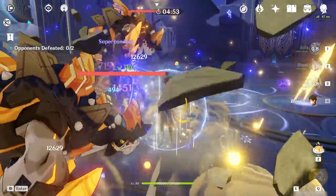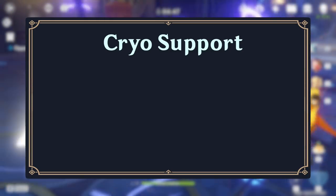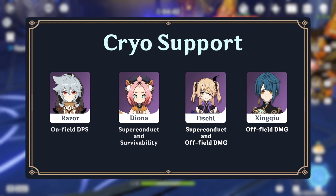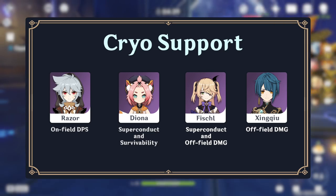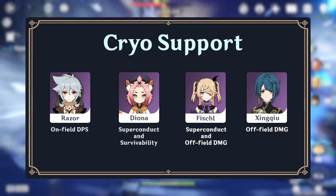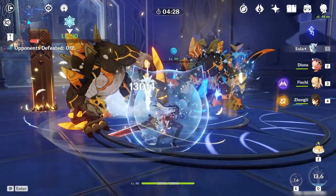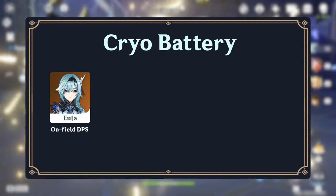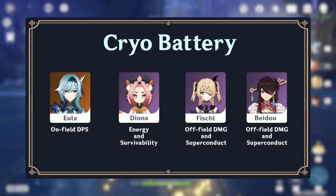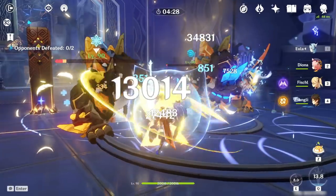Diona's kit allows her to be a flexible support in various teams that require protection and emergency healing. A notable team comp is Razor, Diona, Fischl, and Xinqiu, which utilizes Diona's cryo application from her skill and burst to provide consistent superconduct reactions, allowing Razor to focus on physical DPS while being protected by a shield and heals. Alternatively, Diona can be used as an energy supplier; for example, in an Eula team, Diona with a Sacrificial Bow can generate a large number of particles in a short time to refill Eula's elemental burst, while the shield adds comfort when Eula is attacking on the field.